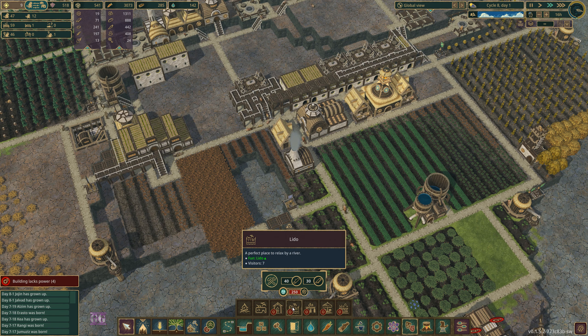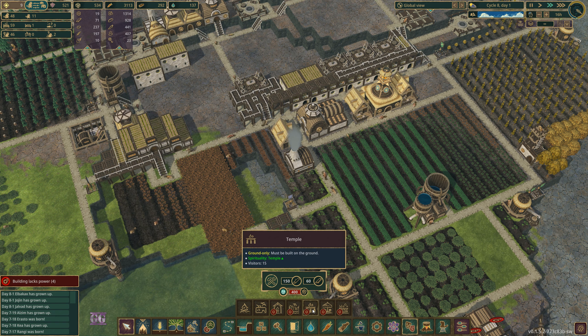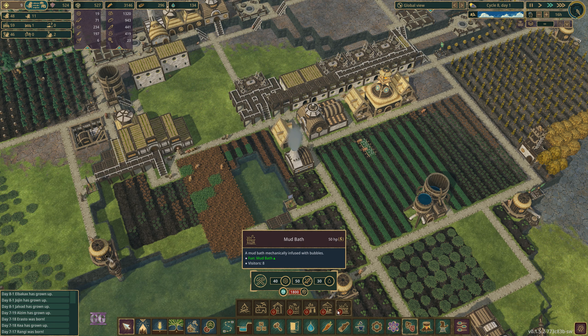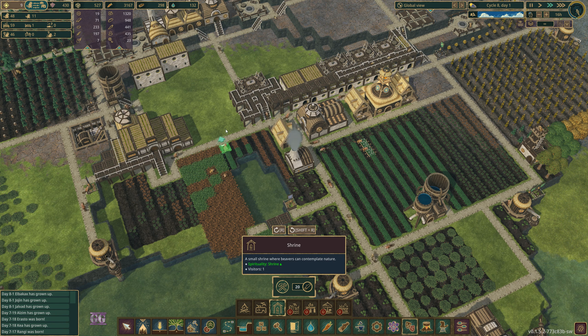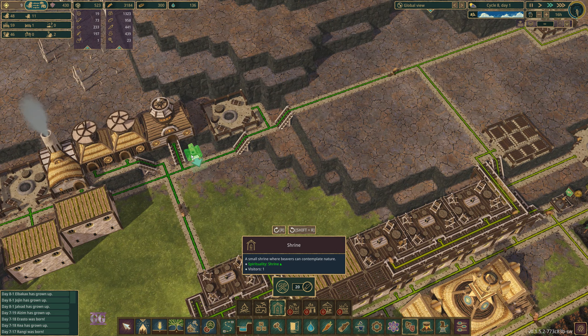Let's see what leisure we can give them. There's a lido — I have absolutely no idea what a lido is, it's something in the water. And there's a shrine — visitors: one. Oh, here comes the water. And a temple — visitors: 50. How much is that? 400. So let's unlock a shrine. Carousel — that sounds fun. Mud bath: 1800, that's a bit tough. So let's unlock a shrine.